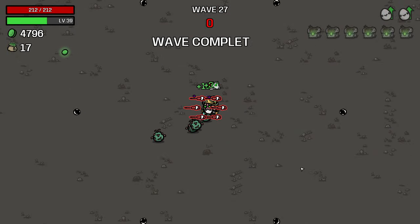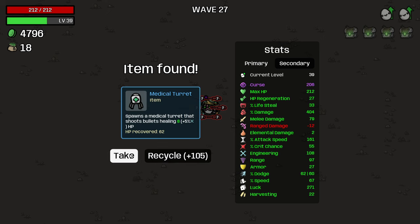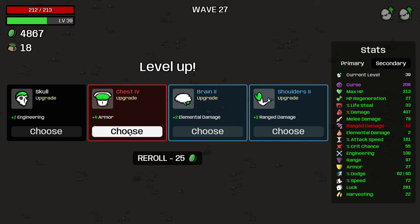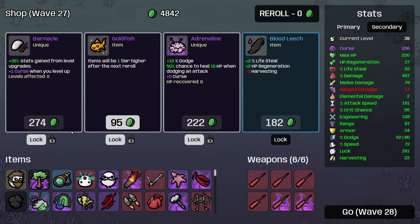We're in absolutely no danger at all at the minute. Hey! What was I just asking for? What was I just asking for? Hey! Attack speed there is really nice. More armor is really good. More armor is really good. There you go - 10% dodge.